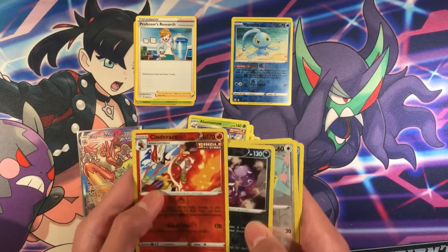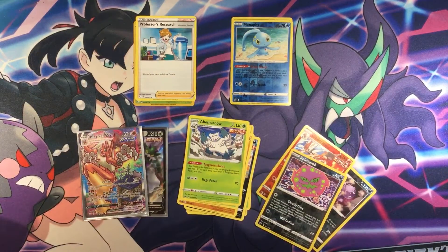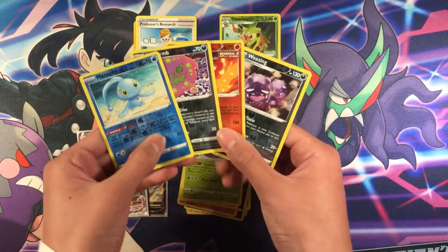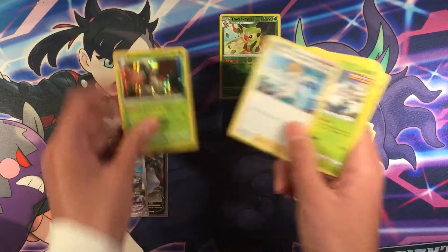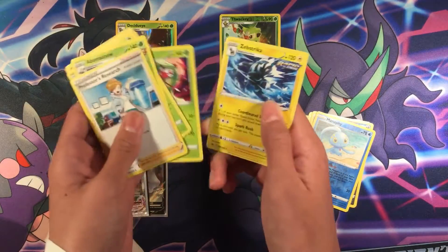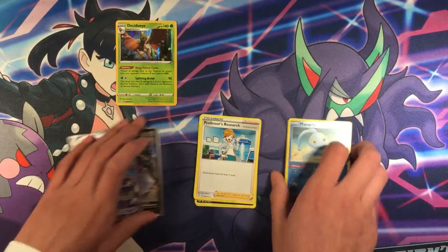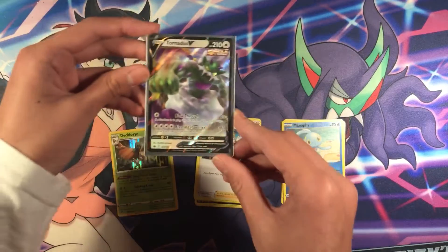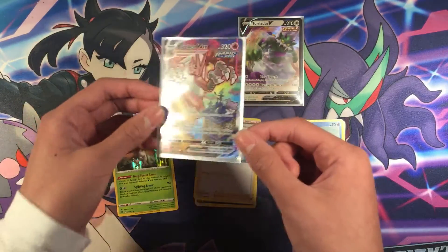So let's do a quick recap of what we pulled in this video. We pulled 4 reverse holos and 7 Radicular Rares. We pulled 1 holographic card — Decidueye Holographic. We pulled 1 V card — Tornadus V — and 1 VMAX card — Blaziken VMAX Alternative Art. This is the best card in the set. Really nice pull overall.